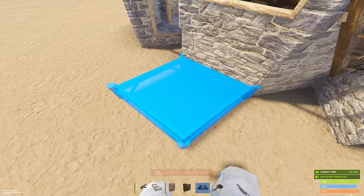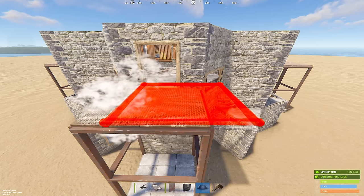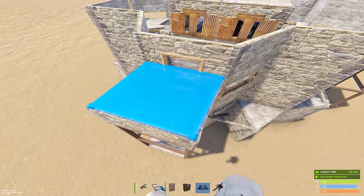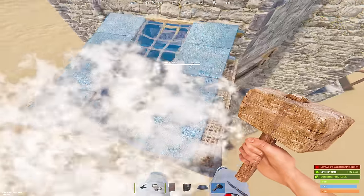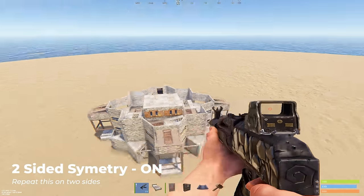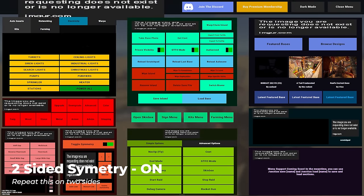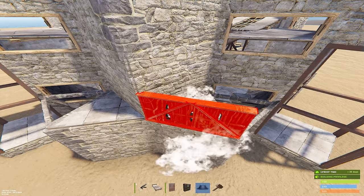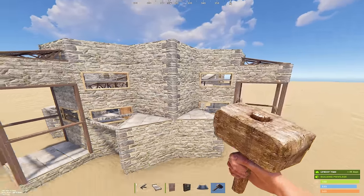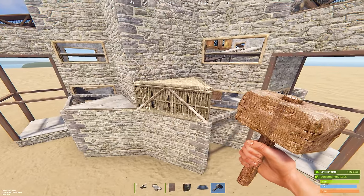On each of the four sides, we're going to build up with a square foundation, followed by double door frames for two floors. A square floor tile, half walls around the sides, a sheet metal ramp, followed by a floor, and another sheet metal ramp. This next step of the process is going to be symmetrical on two sides of the base only. I'm going to turn on two-side symmetry on Builder Sanctuary to speed up this process. Start by placing a twig half wall on top of your airlock, followed by a triangle. And on the inside of your base, place a square ladder hatch frame. Upgrade to stone. On the opposite side, you're going to place a twig half wall, followed by a triangle floor, and on this side, you're going to place a square floor tile. You can then remove the twig build up.